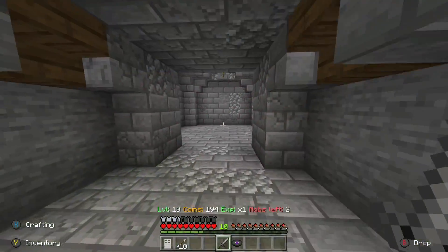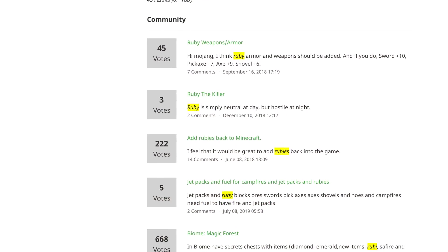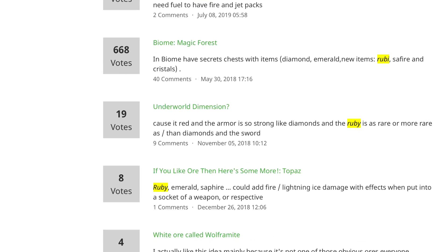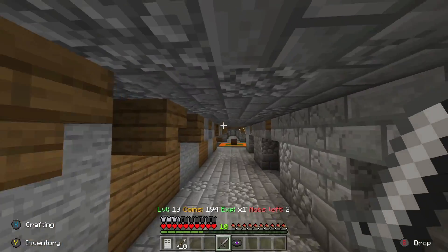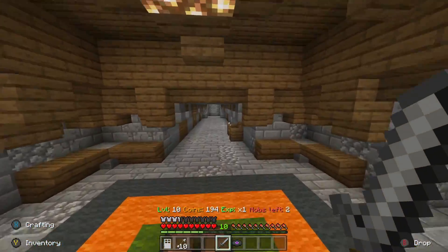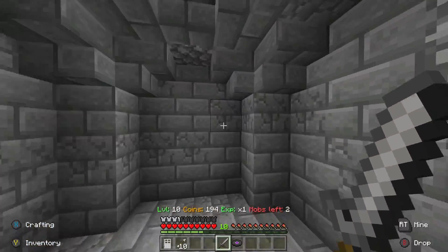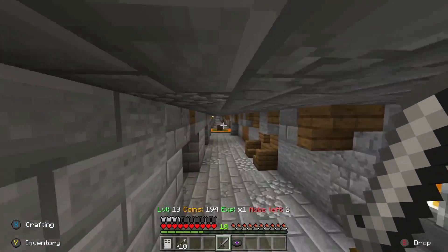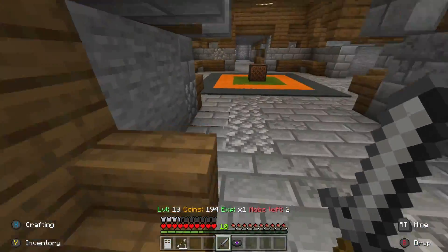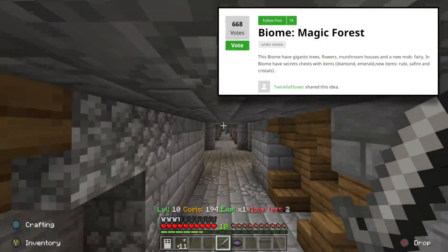This clearly tells you that at one point the developers were seriously considering introducing rubies — as well as ruby variations — into the game, and they just decided to replace it with emeralds. The concept in and of itself could still be added in a future update if they wanted to. If we go on to the feedback site right now, we can see a ton of threads and ideas dedicated to rubies and adding them back into the game, and one of these ideas is actually under review — the Magic Forest, with 668 votes.